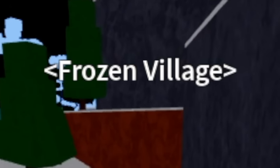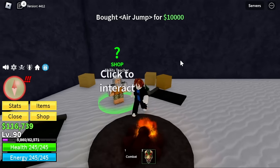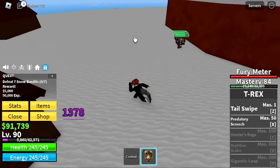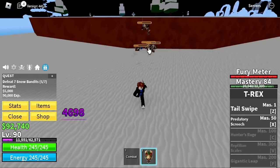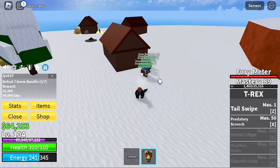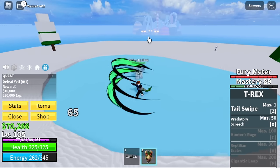Next up, the Frozen Village. You can buy everything at the Ability Teacher for 130,000 Bellies, but we still lack the money so we're just going to buy the Air Jump and the Aura — we'll buy the Flash Step later. Our target here, same strategy: left clicks, then last hit them using your X skill, the Predatory Speech. You will be pulling your enemy towards you. We're going to skip the next set of mobs and at 105 go straight to the Yeti.